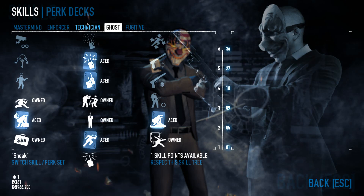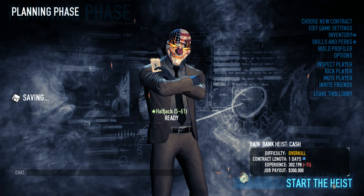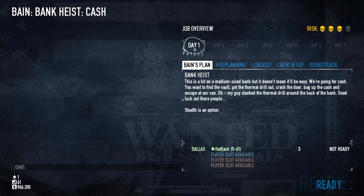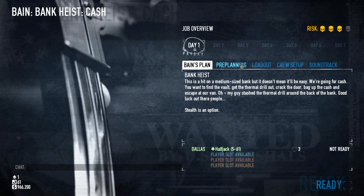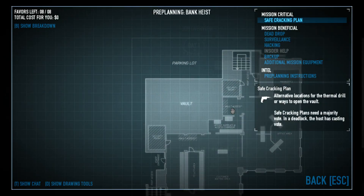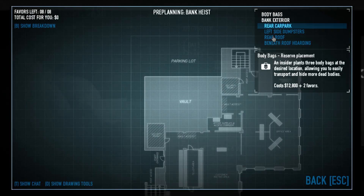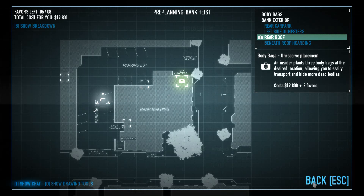Now's a good time to check — make sure you have your skills all set up, your perk decks chosen. When you feel comfortable with that, go ahead and start the heist. If you're hoping to do something special like Tabula Rasa, make sure you wait until everybody with you has the appropriate skills or lack thereof. I like to get body bags and place them near the rear roof, just in case something goes wrong or I end up killing more people so I can always dispose of them.